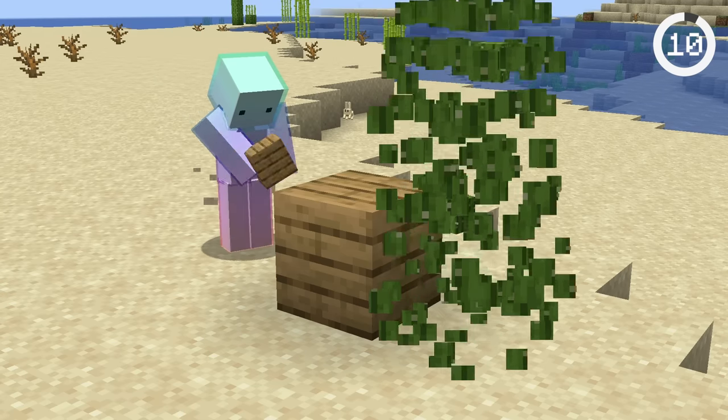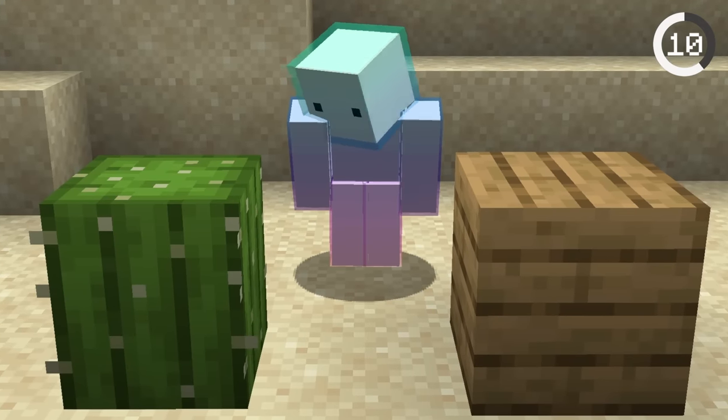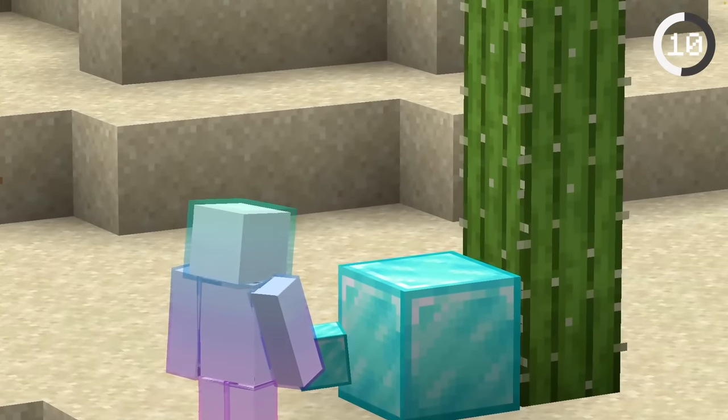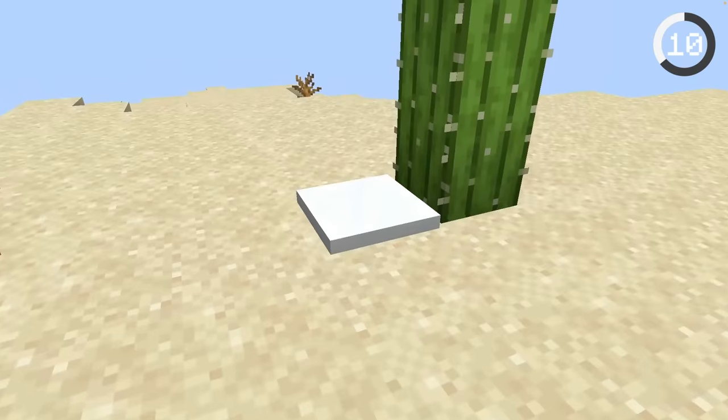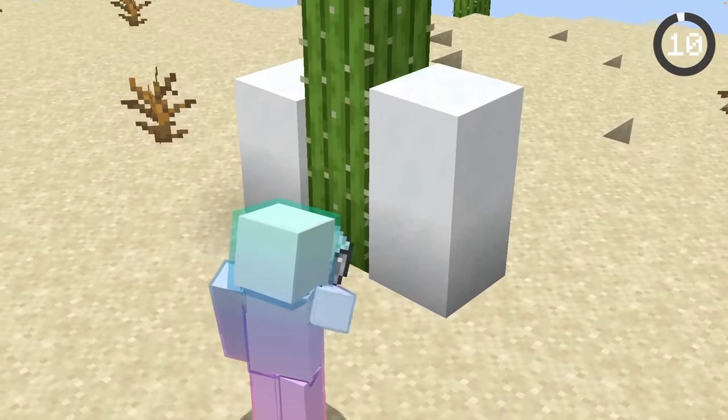Placing a block next to a cactus will destroy it, allowing for some crazy automatic cactus farms. But there is actually a way to place a full block next to a cactus — just stack up a bunch of snow layers and the cactus will be perfectly fine, or you can even place powdered snow next to it.